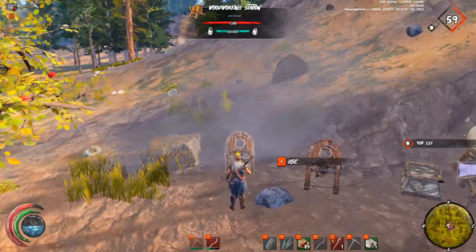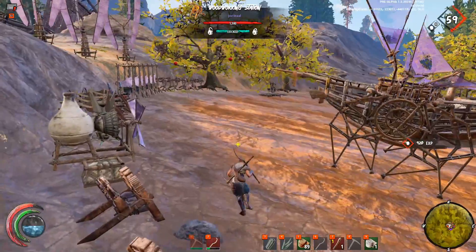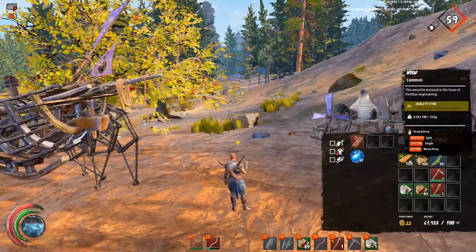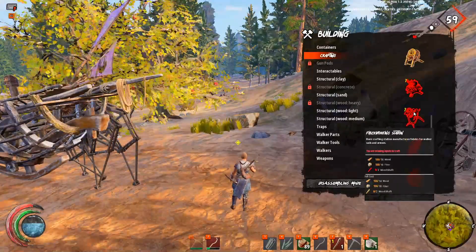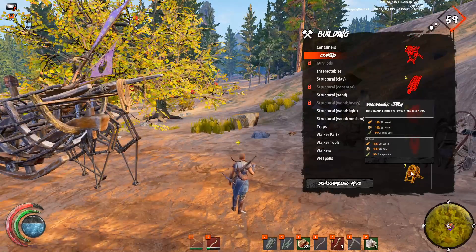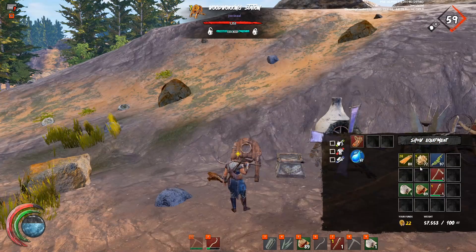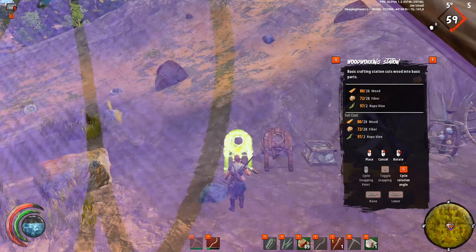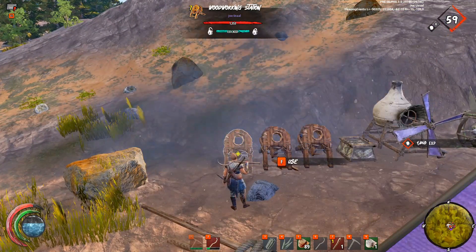Now, if we use this quality 20 wood — the highest you can gather with a beet stick — that changes everything. We can now make a quality seven campfire, quality seven fiber working station, quality five soil excavator, quality five stomping station, quality five torque windmill, or a quality seven woodworking station. Let's make that right now. And because we still have materials, we can make more than one — let's make as many as we can. Once you break down these stations, you get an average of the materials back.